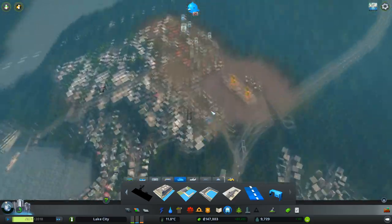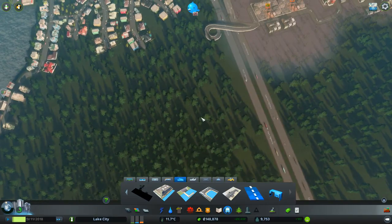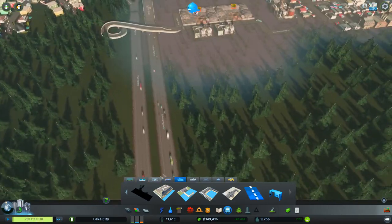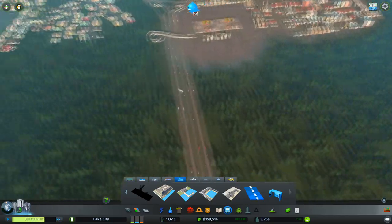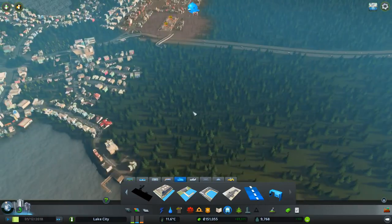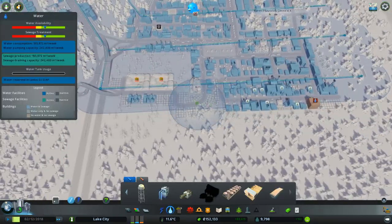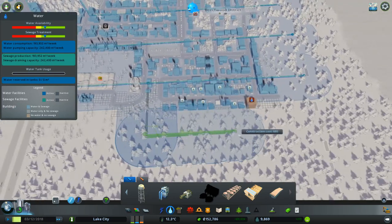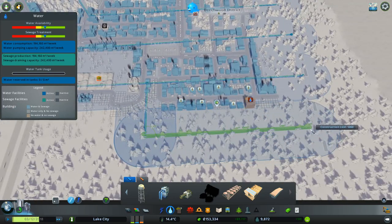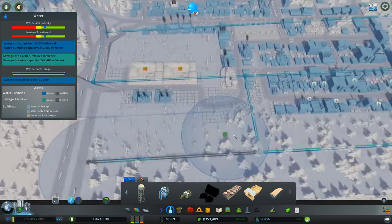We're up to 9,700. We've got this area growing nicely with a little bit more industrial coming. I've just had a sneaky thought — we've got no water over here. I'll use the 460 road, although it doesn't seem to line up as well as it used to.